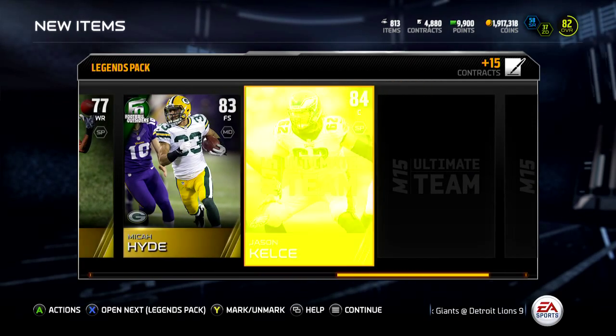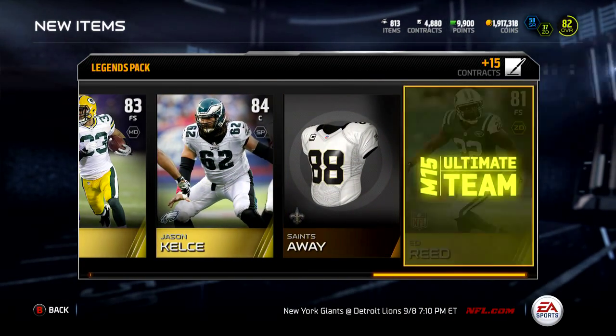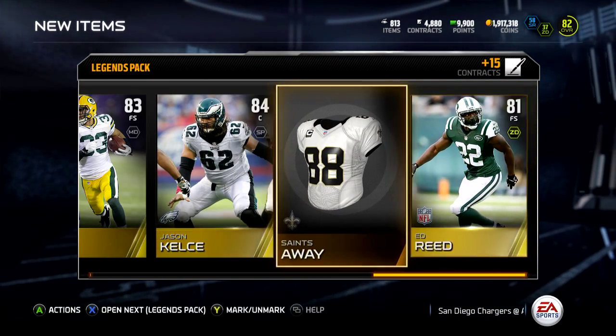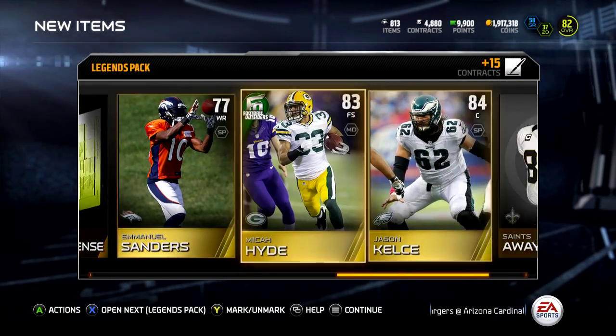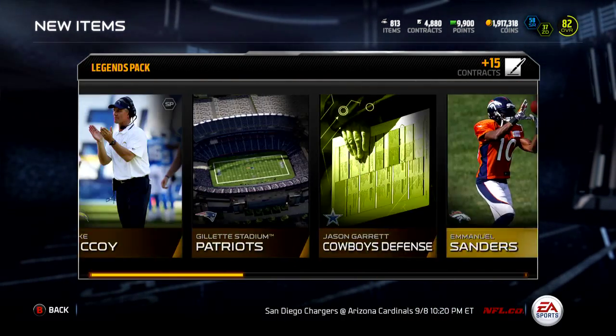Football Outsiders — Micah Hyde, Jason Kelsey, a nice 84 overall center, and Ed Reed, 81 overall. Not bad for Ed Reed, but not the greatest. Jason Kelsey is pretty good and Micah Hyde's not terrible.